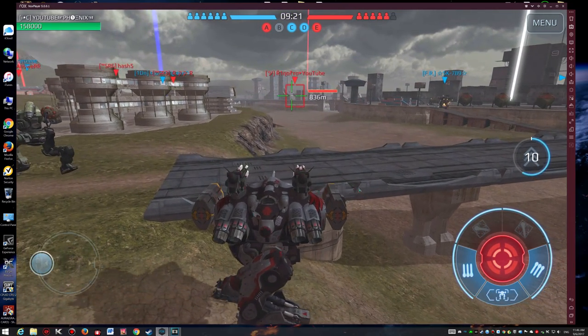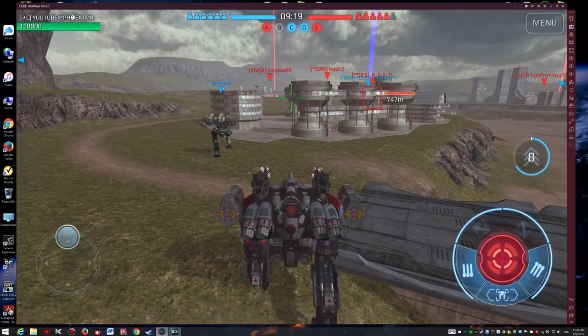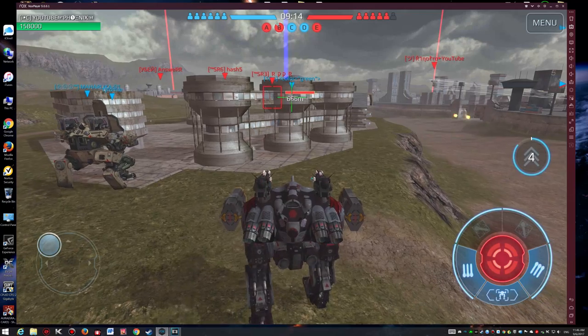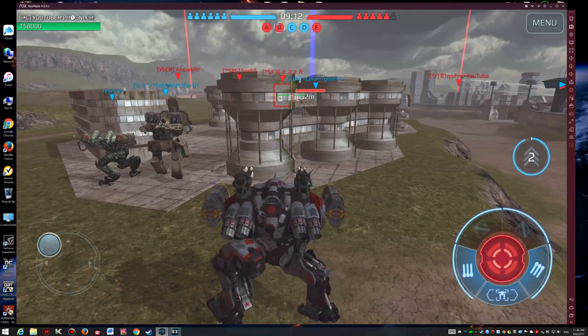It's worth mentioning that you may want to adjust your mouse DPI settings in the control panel to get the perfect rotation speed in the game to match your aiming speed. That's it for this tutorial — if you face any issues, let me know in the comments and I'll reply as fast as I can. Thanks for watching and I'll see you in the next video.